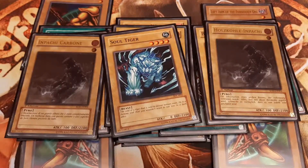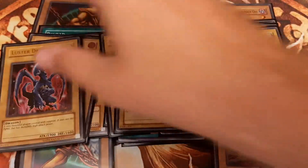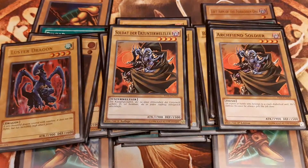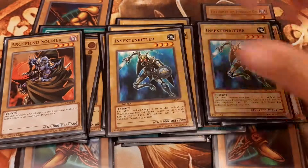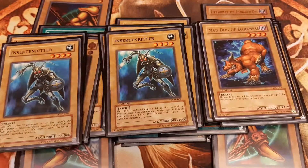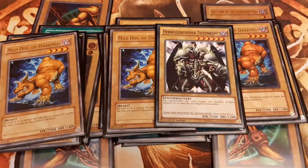For offensive monsters, I play triple Luster Dragon, triple Archfiend Soldier, and triple Insect Knight, who all share the attack stat of 1900. And also triple Mad Dog of Darkness.